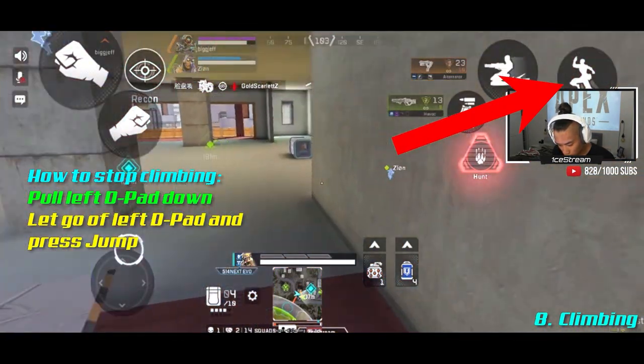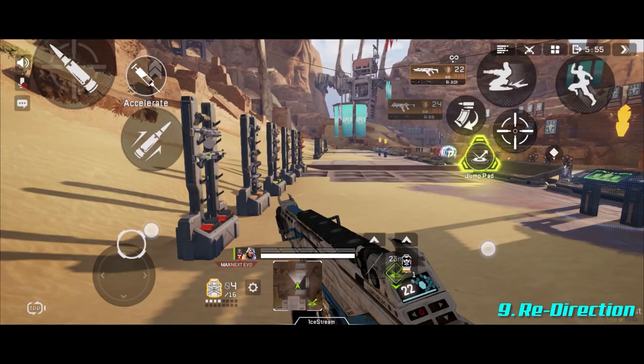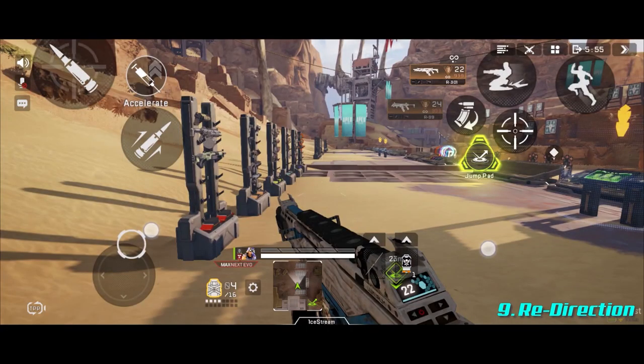Now we get to the redirection — one of the most advanced combos in the game. For example: you're on the right side of some weapon racks, you want to run past them, slide, jump, and end up to the left. Let's break it down frame by frame.